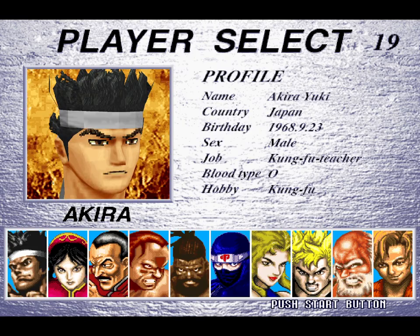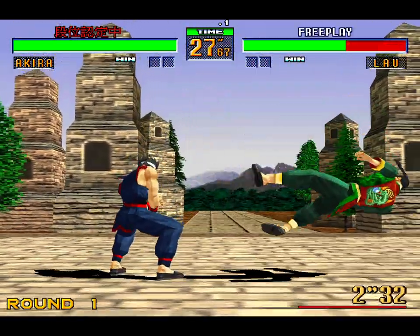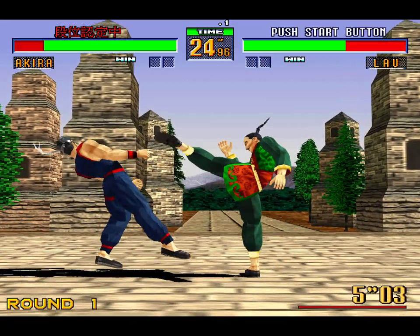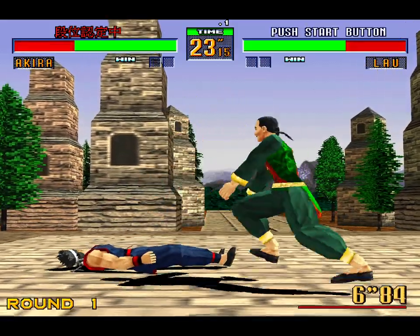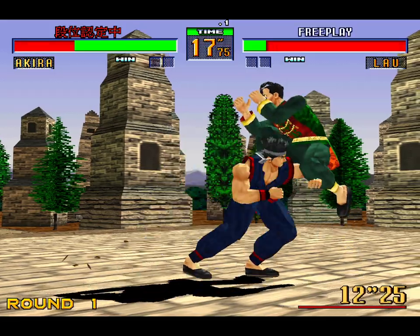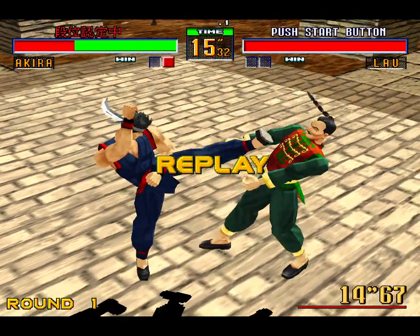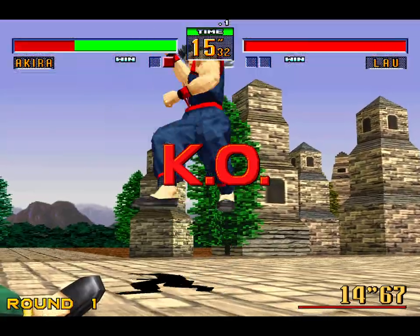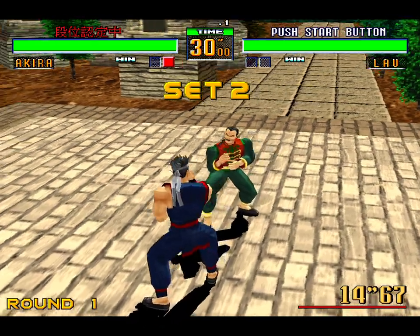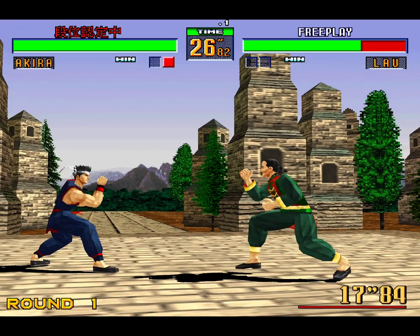If you just do ranking mode by itself without the expert mode cheat, it says something in Japanese. My Google Translate app on my phone says that those Japanese characters above my health bar say 'ranking is being determined.' In the PS3 version, when you do the ranking mode cheat — the PS3 version came out in the States — it just says 'ranking mode' in English above your health bar instead of the Japanese 'ranking is being determined.'